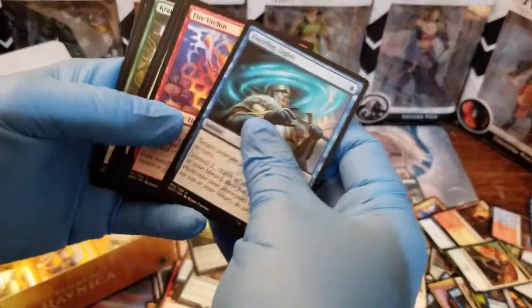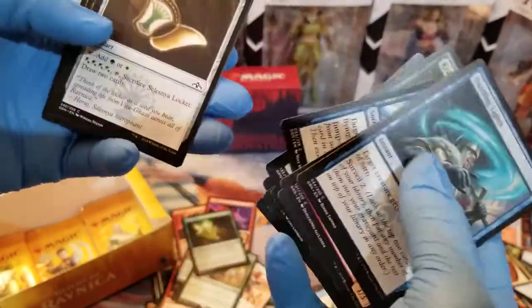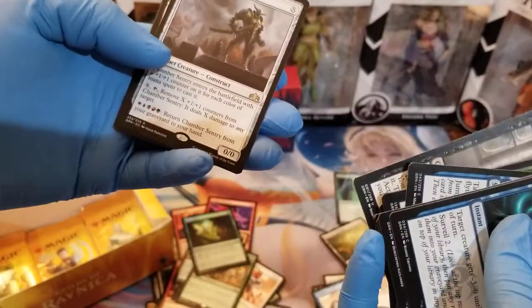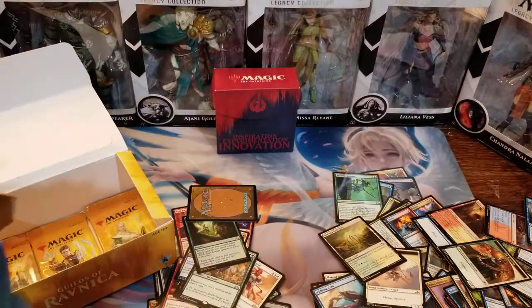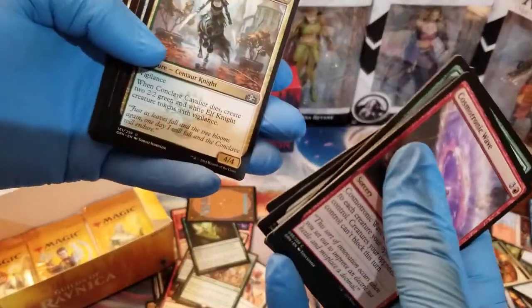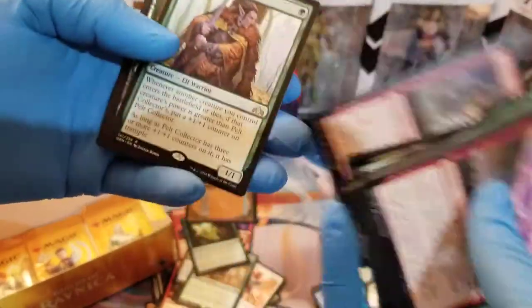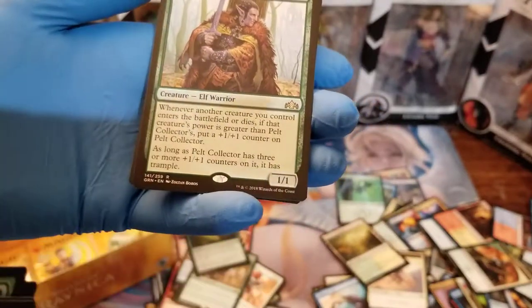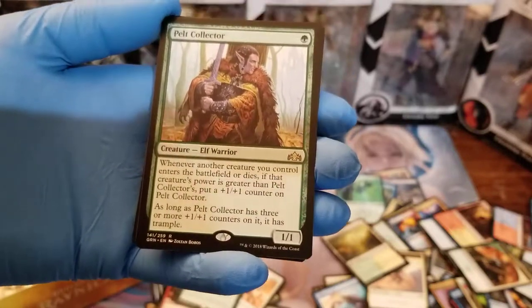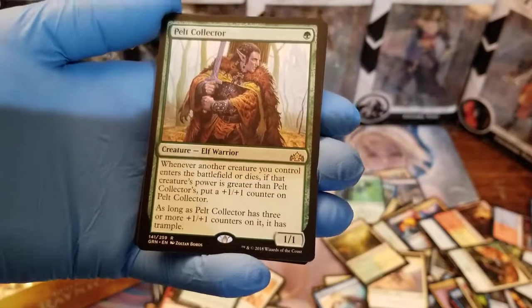Let's move on to the next cards. I did not go to Hosetown on this box, Rudy. Murmuring Mystic, League Guildmage, Pilfering Imp, Chamber Sentry. We're almost done — only three packs left. Let's make it a legendary close. We know about commons, we don't care about those anymore. Conclave Cavalier, Glaive of the Guild Pact, Goblin Banneret. And the Pelt Collector — pretty cool. Whenever another creature you control enters the battlefield or dies, if that creature's power is greater than Pelt Collector's, put a +1/+1 counter on Pelt Collector. As long as it has three or more +1/+1 counters, it has Trample.